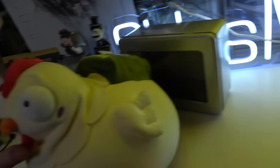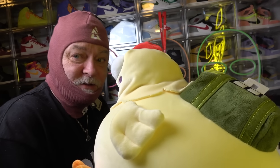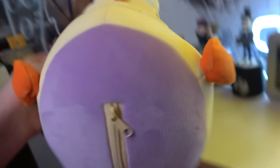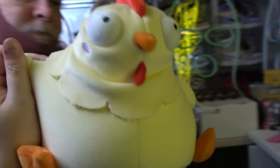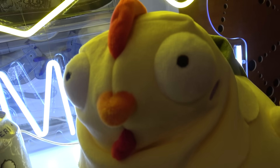Next up, Papa, we have this thing. It is a chicken from Counter-Strike, officially licensed by Valve and Counter-Strike. You can see Counter-Strike on it. If you turn him inside out, he turns into a neck pillow for when you're flying. So yeah, this is like a weird thing, but of course I wanted to include it because he is so cute.